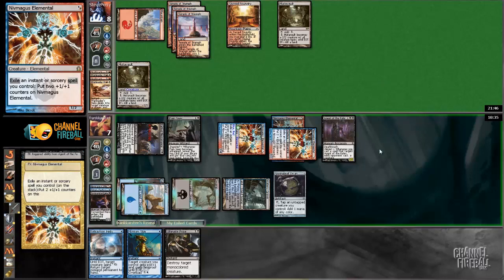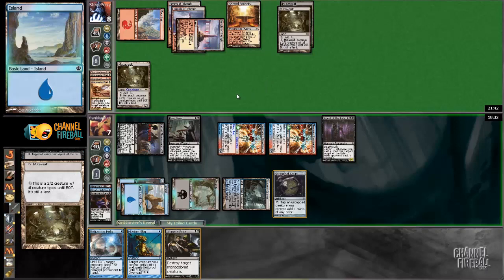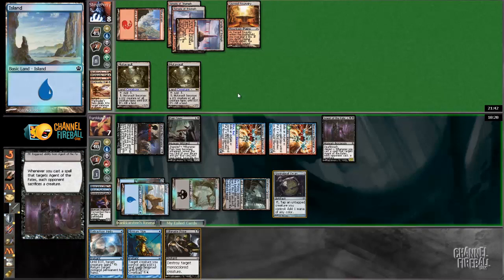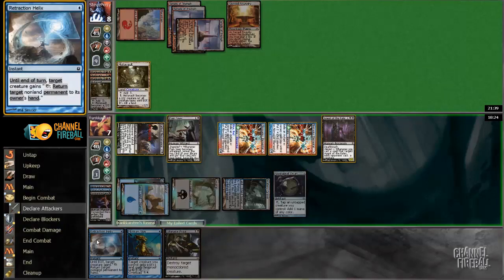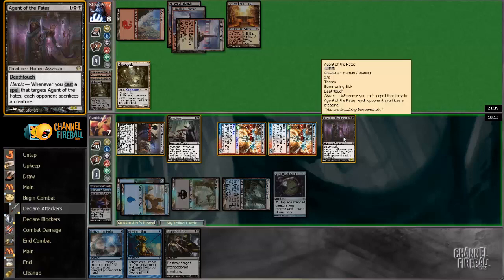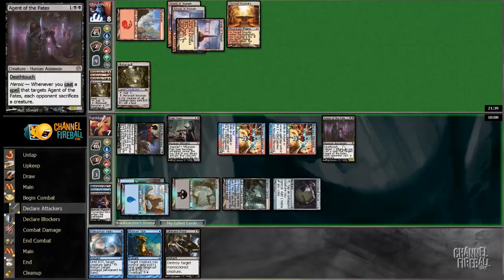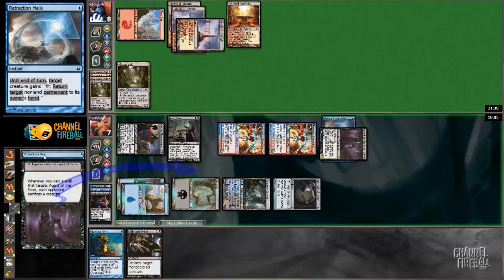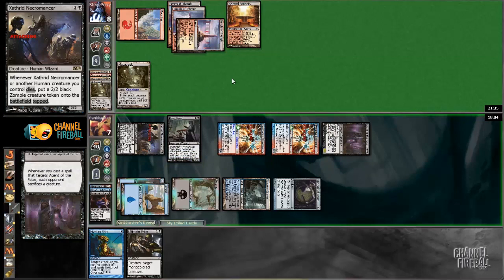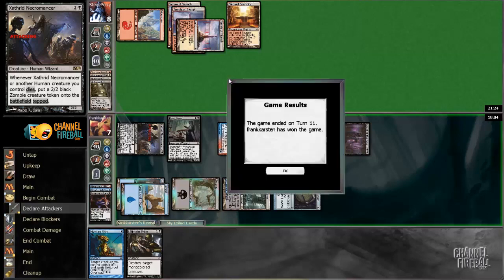I need to hold Control so I can respond to my own spells and eat the Mizzium Skin, because obviously I'm not really interested in the effect — I just wanted to get the Heroic trigger and make a bigger Niv-Maguus Elemental. Let's force him to sacrifice first. Then I think I'm just gonna do this once more. What's the worst that can happen? The Warleader's Helix I guess. If he has nothing then he's just dead. Super dead. And it doesn't look like he has anything. Got there.